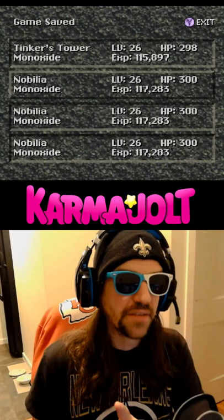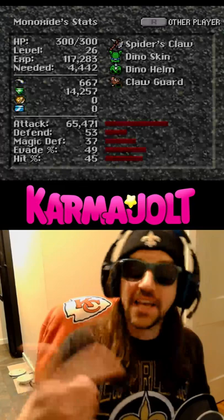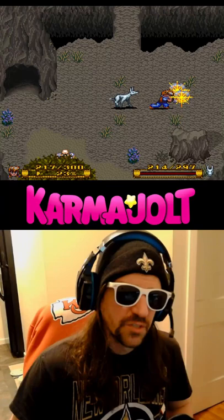the next step is to save the game, then reset and load up that save file. When I load up my save file, all I need to do is wait for the Atlas effect to wear off. Then I can look at my stats and see that my attack is now a ridiculous number.